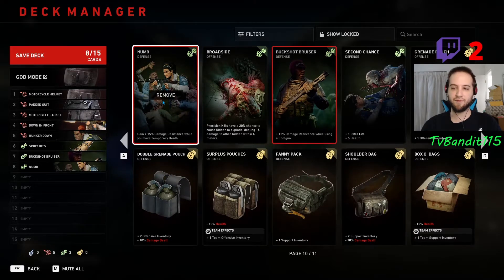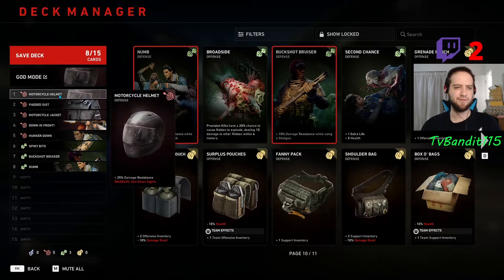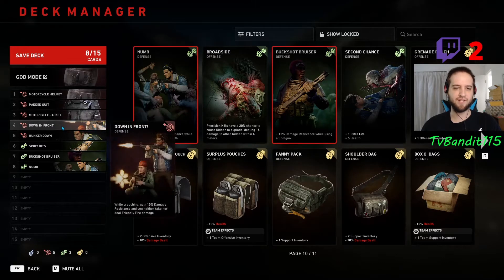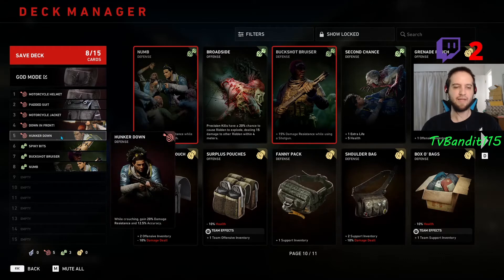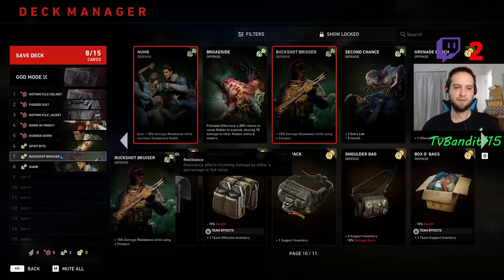But we're going to grab 15% if you have a shotgun, and 15% if you have temporary health. We're going to just go over the cards one time over here, just to make sure we've got everything. This is everything in the game that gives you a damage resistance.